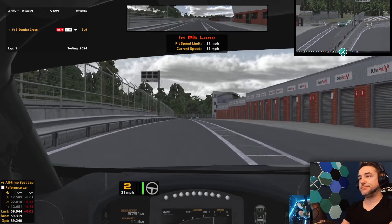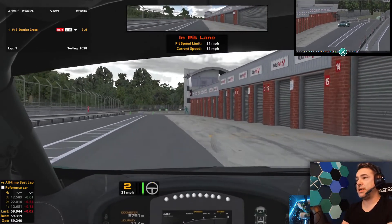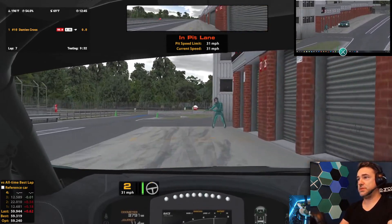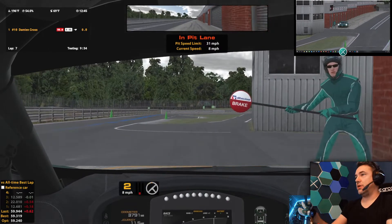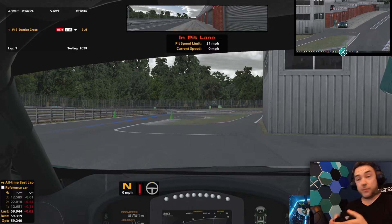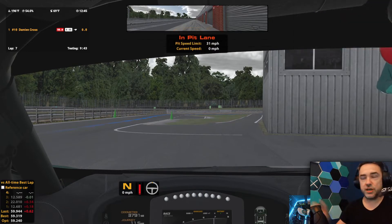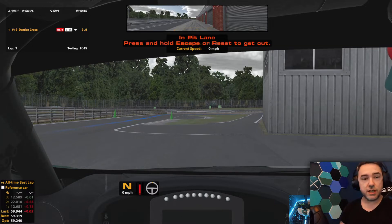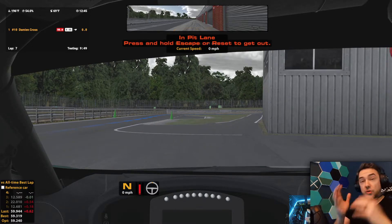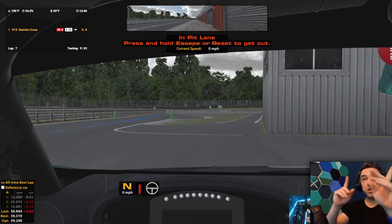Now it's just about stopping on the marks — as long as the pit crew are happy. There he is with his pit board — try not to run him over. A bit too early on the brakes there. So that's us driving around Oulton Park. We're going to do races on this channel, which is much more exciting than me just driving around here. Let's turn this car off.